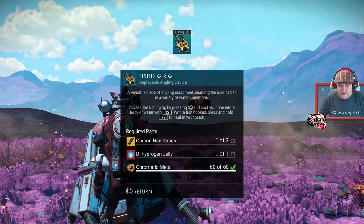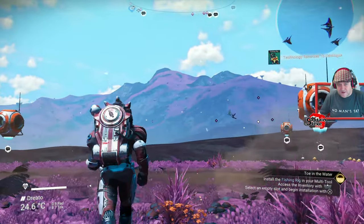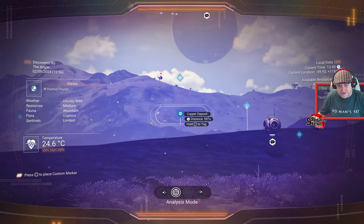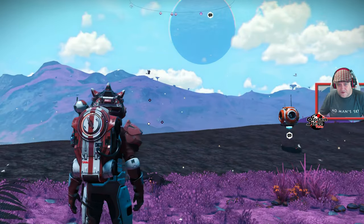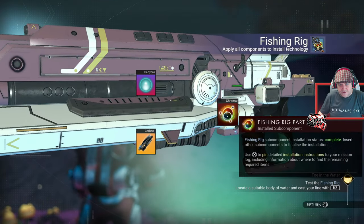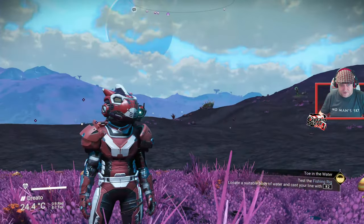To install the fishing rod, you're going to need dehydrogen jelly and carbon nanotubes — pretty easy to craft. Carbon nanotubes out of carbon, dehydrogen jelly uses dehydrogen, and chromatic metal you can dig out of the ground — you find it as copper and refine that into chromatic metal. Got everything I need — boom, done. I'm ready to fish pretty much.